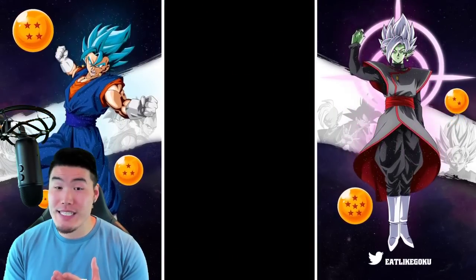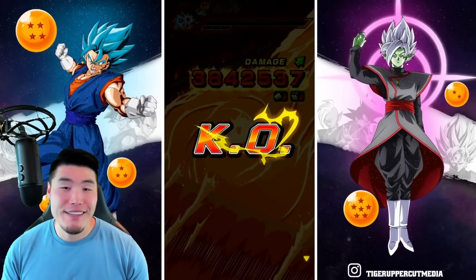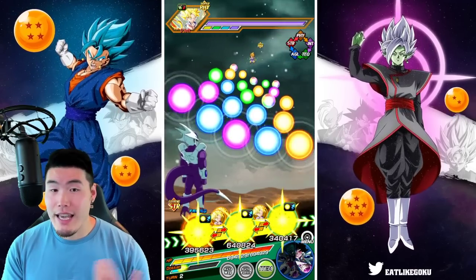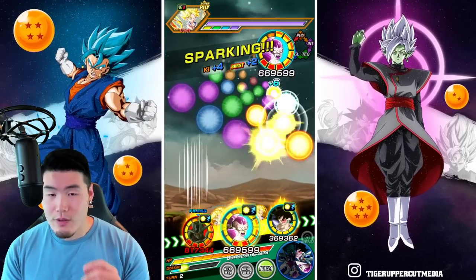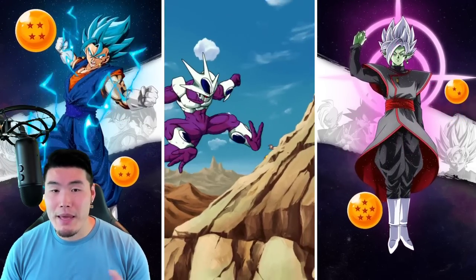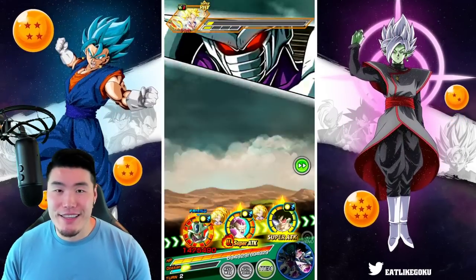We're starting with 288,000 defense for the TUR EZA Cooler. With no stacks, almost 300k defense is quite good. We're starting with 7.1 million for the first super, then an additional super for another 7.1 million. In theory we could have seen three supers there, but unfortunately we did too much damage and he died. Bringing Full Power Frieza might have been a bit of a mistake because he hits really hard, especially against Gokus, and that might make the showcase a lot shorter than it has to be.